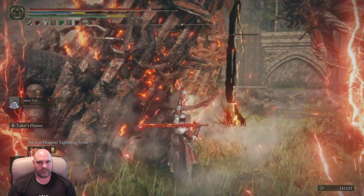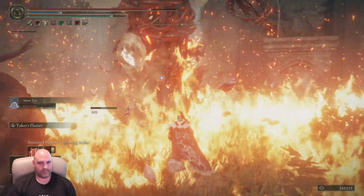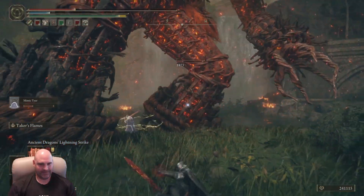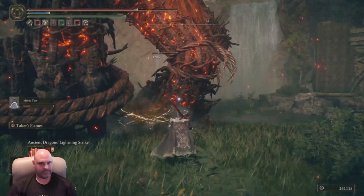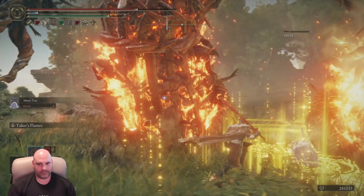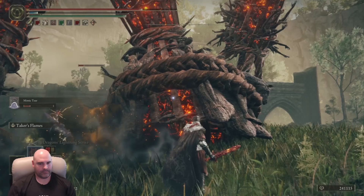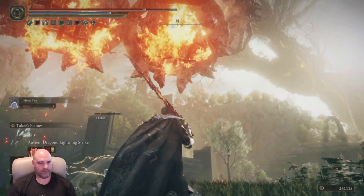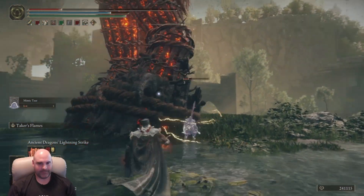Otherwise, you get kind of stuck there. There's another one where I just jump right over. That's a perfect example where I screw up the timing — I am in the middle of a spell. He's going to do a double jump here in a second and he does hit me the first time. Obviously, I screwed that one up, but he does another one here in a second and I was able to dodge that one.